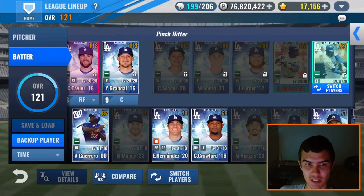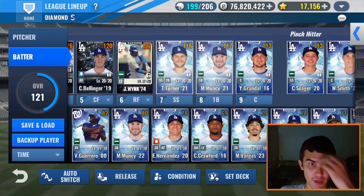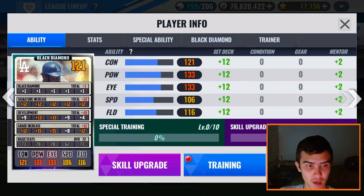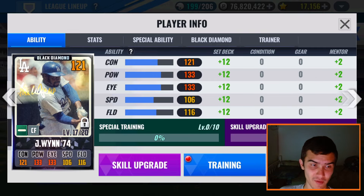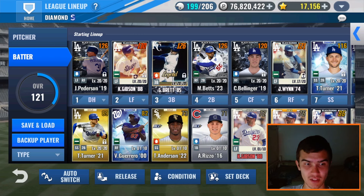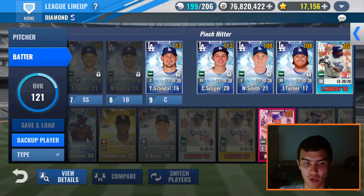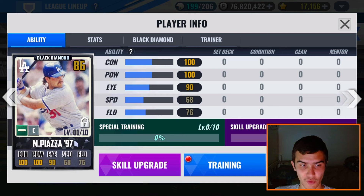Let me know your thoughts on Jim Wynn — I'm going to toss him in for Chris Taylor right now since he is a better overall. Jim Wynn is currently running 13 to the right side train, 13 to power, 13 to eye, 9 to contact, Hard Hitter, 5 Tool, Heavy Hitter. I'm not going to use any blues or greens on this yet. We also got Mike Piazza to Black Diamond — we're going to upgrade him off camera and get him a better skill set. Spotlight Laser Beam — not a bad skill set for a catcher for the time being.